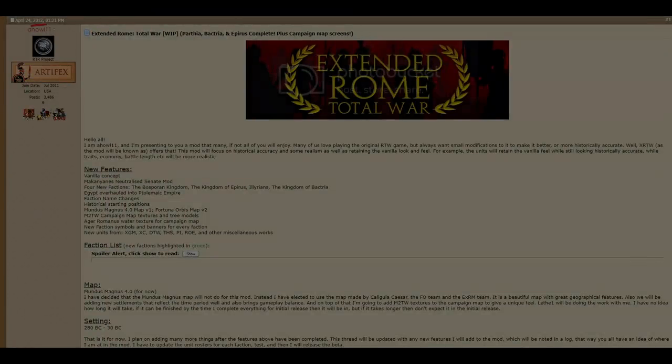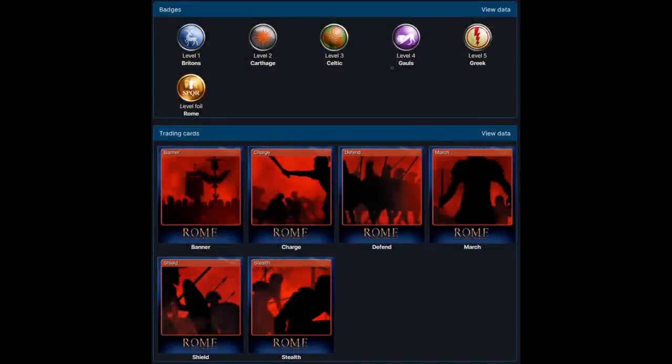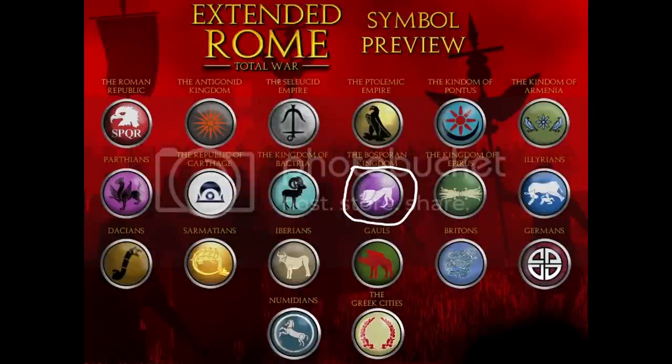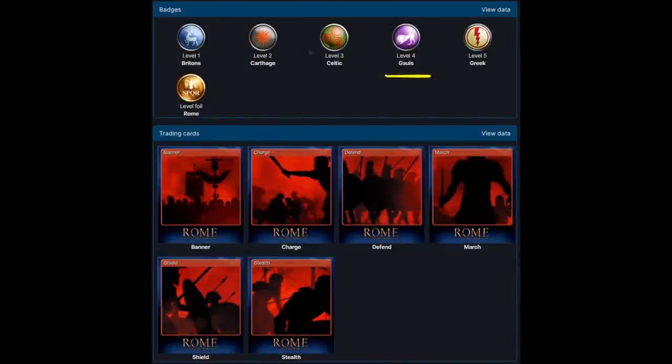I eventually found this mod here, from 2012. And voilà — the icon is here. So the guy at CA who made these, I don't know how it happened, but they stupidly found this mod and just assumed it must be Rome 1 Total War. This is the faction icon for the Bosporan Kingdom, but beneath it, it says Gaul. They labelled the Bosporan Kingdom from a 2012 mod as Gaul in OG Rome.